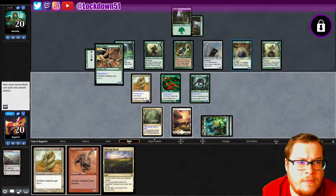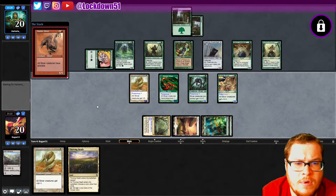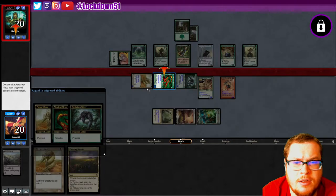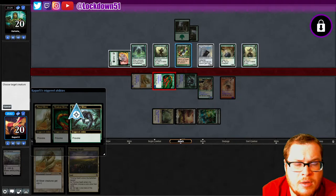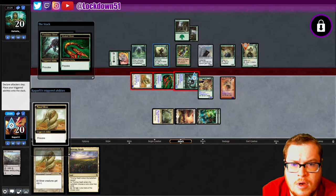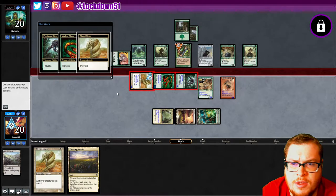Yeah, let's start getting rid of some of their stuff. We're just gonna start targeting all these guardians I guess. Can't kill the Drawbridge yet. Guardian... guardian. I want to kill that, but I guess we'll go ahead and take out the Curion Ranger — I think that's the best bet here.